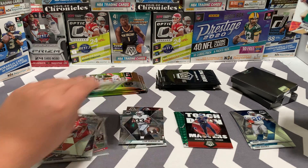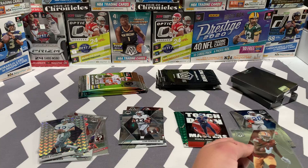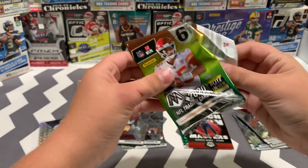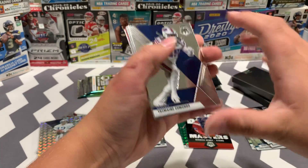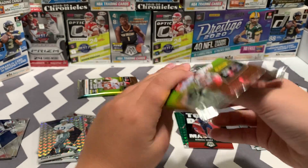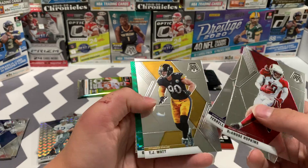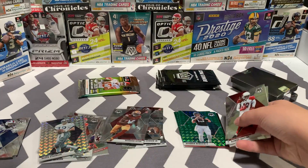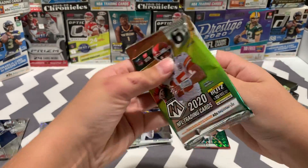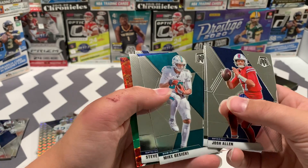There was a pile of cards right here I was saving for the end — looks like we got another silver. I'll put it over here. DeAndre Hopkins, Terrell Davis, TJ Watt, Garner Minshew green, and Van Jefferson. Josh Allen, Davante Adams, Mike Gesicki.